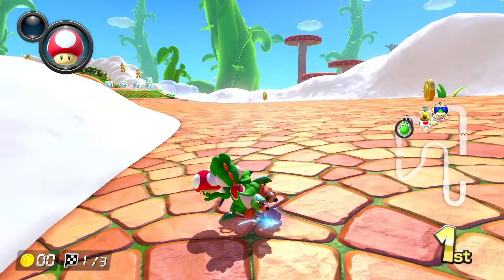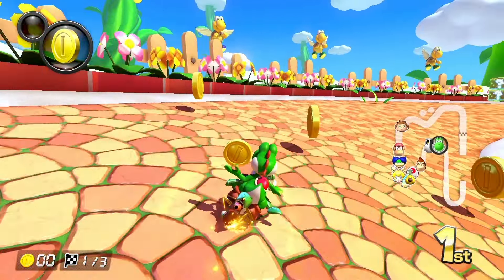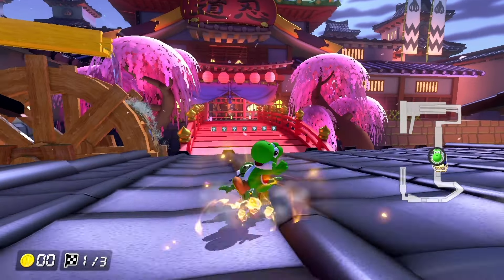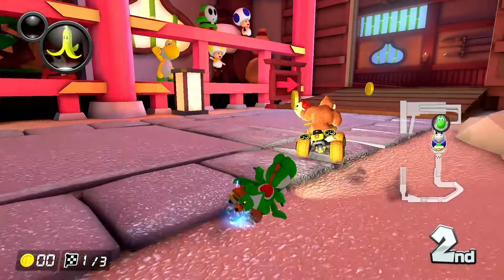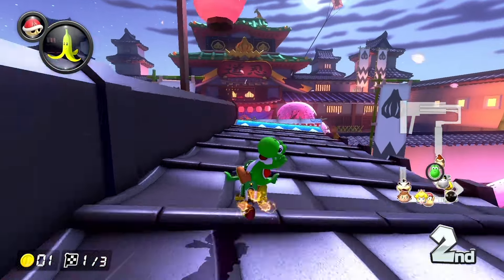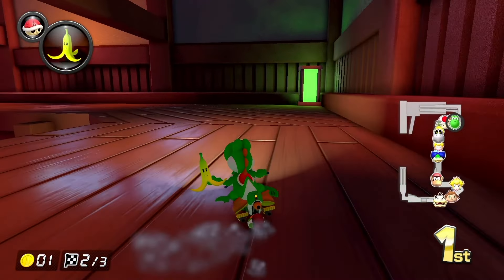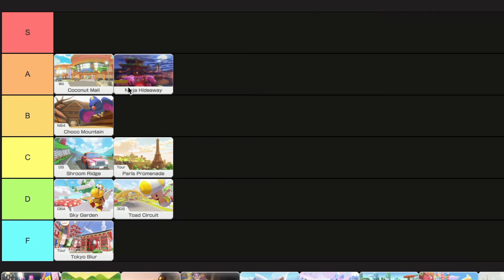Sky Garden is up next, and I don't know what it is about this one, but I get so bored by it. It just feels like there's nothing going on, so it's going in D tier. Ninja Hideaway showed me that even though they came out with a lot of these kind of trash tour tracks, they still have a lot of great tracks in the tank. Look at all the little details going on and how fast everything is moving — it's so fun. This track's pretty difficult, but I really like the challenge, and I'm going to put it in A tier.